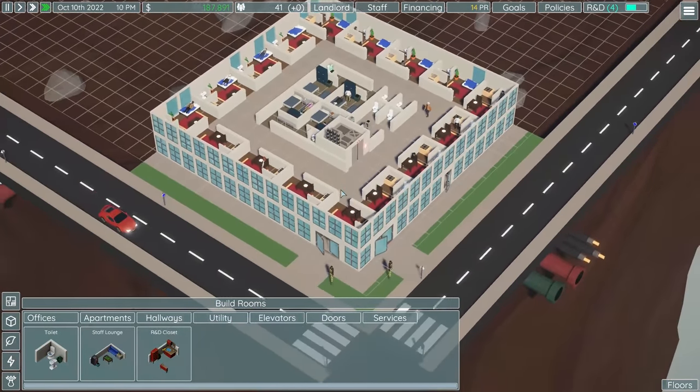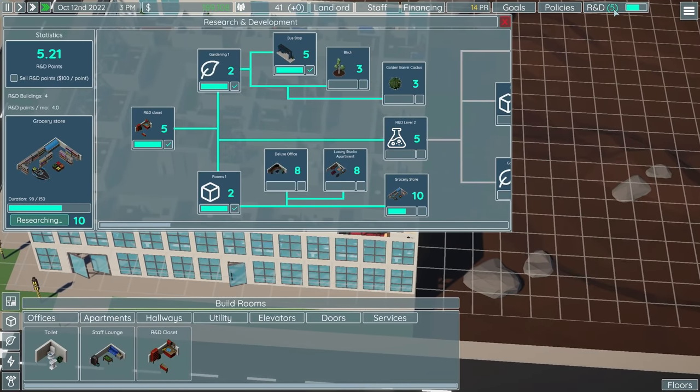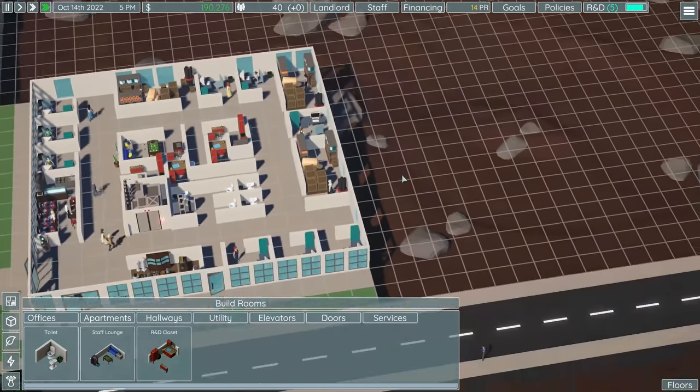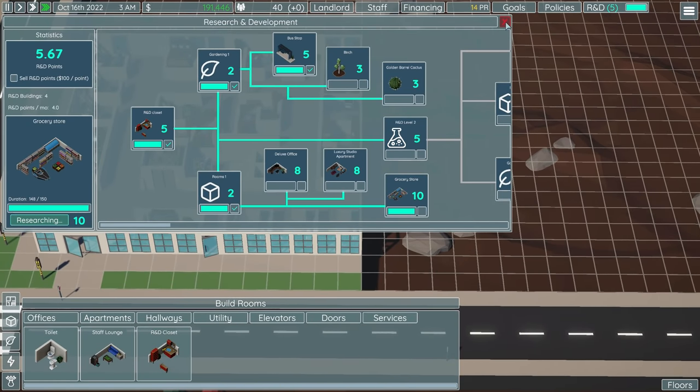We have a good amount of R&D points. Let's go straight into researching the grocery store, since we have people living here that makes sense. Maybe that's when we expand the building this way and put a grocery store downstairs. I like this — it's kind of cool. I think I'll build the grocery store rather than leave it here — I don't want to unlock something and then wrap up an episode of a series that might not even continue.